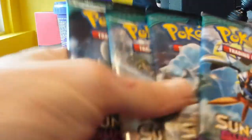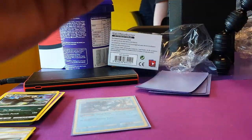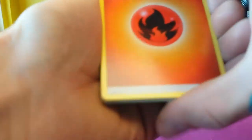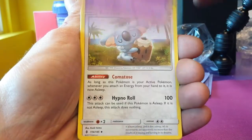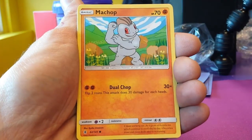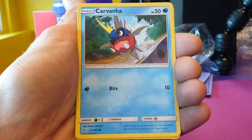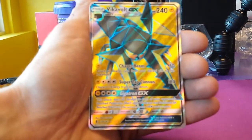Here come the four packs — these feel really thick. Let's start with the Coco Guardian Rising pack. We kick things off with Fire Energy, beautiful art Slowbro, Gothita — fresh one — Kamala — fresh one. We've got the Trubbish, Delibird again. Tailor, Carvanha. Reverse Tentacool. Full Art Vikavolt — that is the third full art of the day, guys! This is absolutely ridiculous!